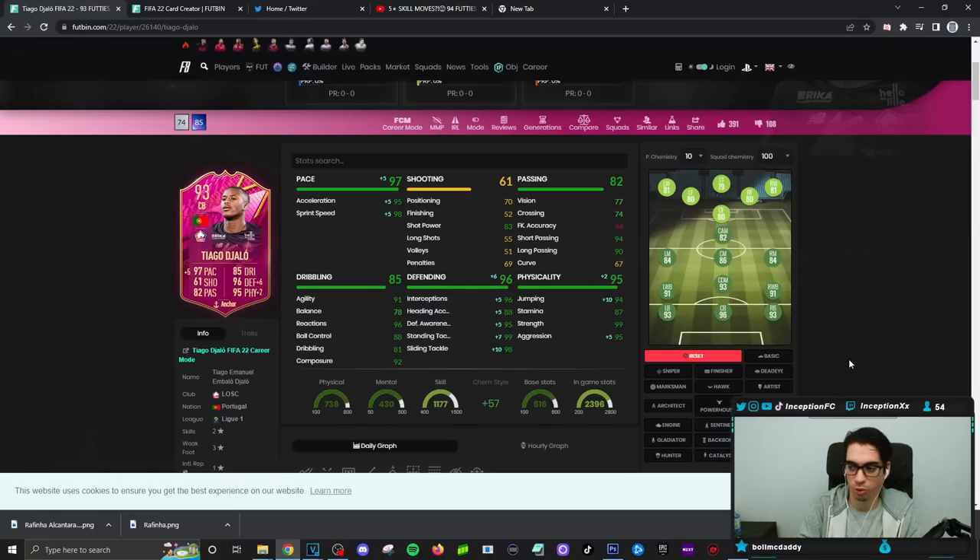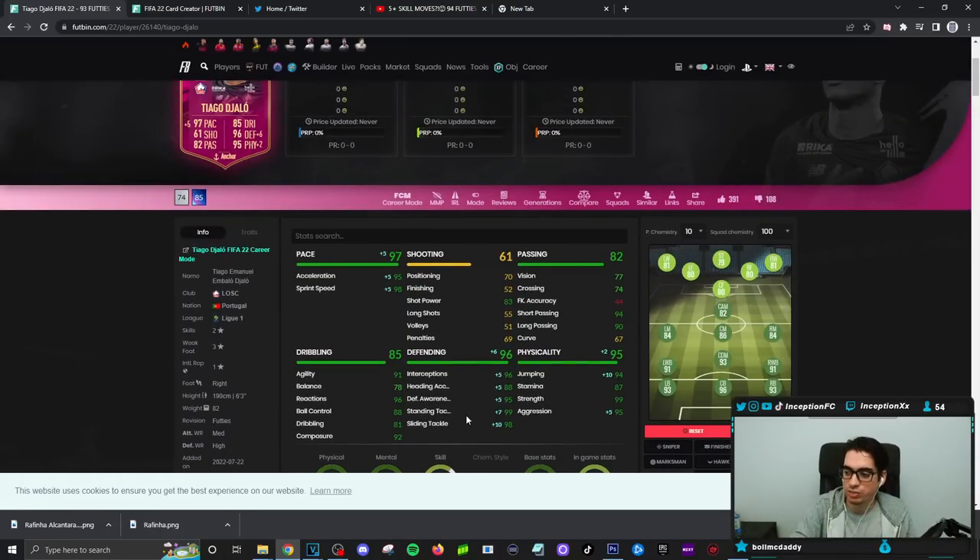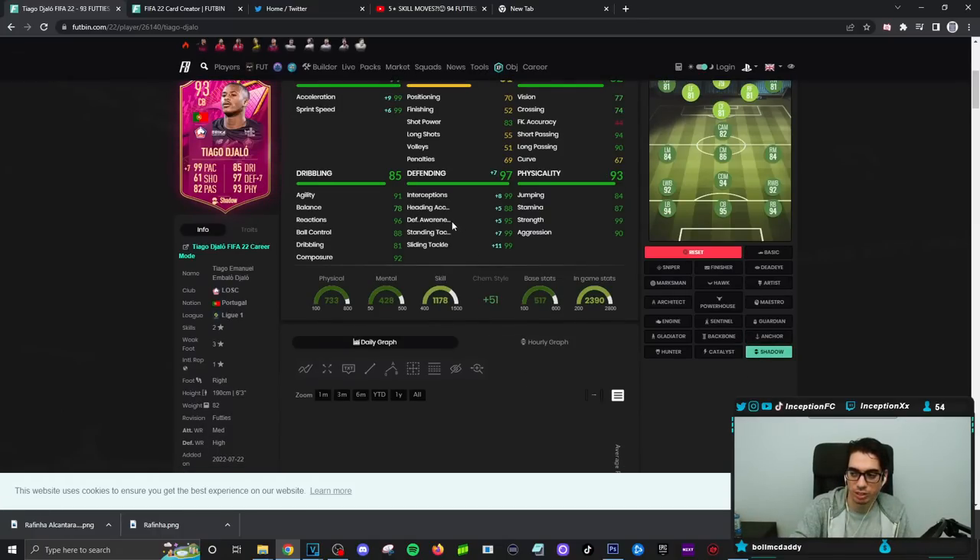He's going to have 95 acceleration and 98 sprint speed for right now. Base card stats for shooting — he actually has some shot power for heading opportunities, which is decent. Passing is also in a pretty decent area for a center back. The dribbling will be interesting to experiment with — he has 91 agility but only 78 balance, working with a 6'3" height at a high and average-plus body type. Dribbling stats are in a very good area overall. Defensive stats with the shadow chemistry style will be essentially perfect except for defensive awareness. The anchor boosts aggression by plus five and jumping by plus ten.